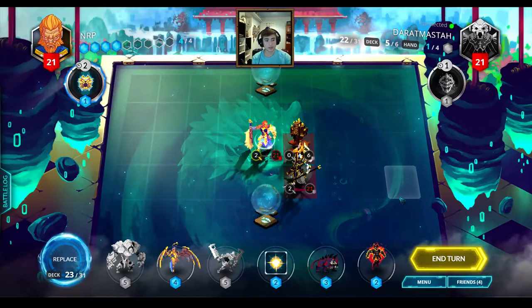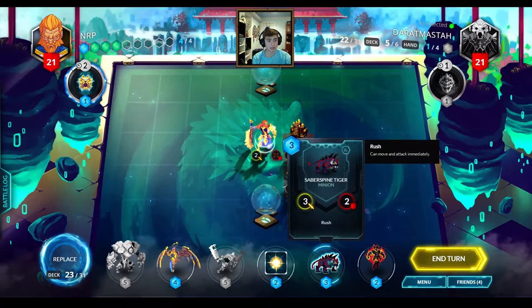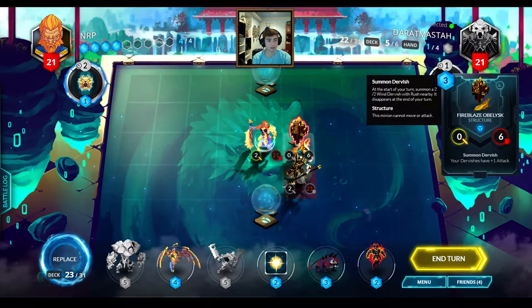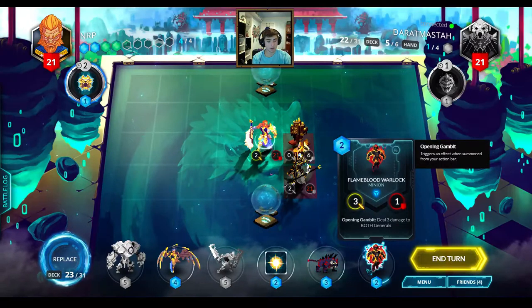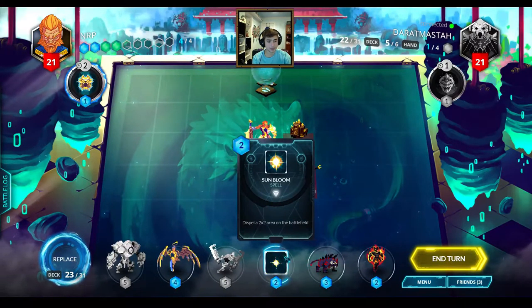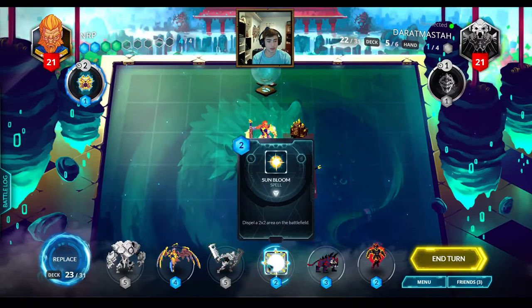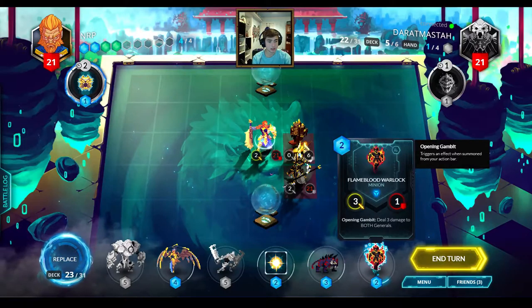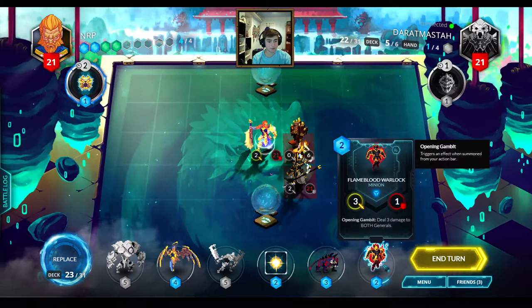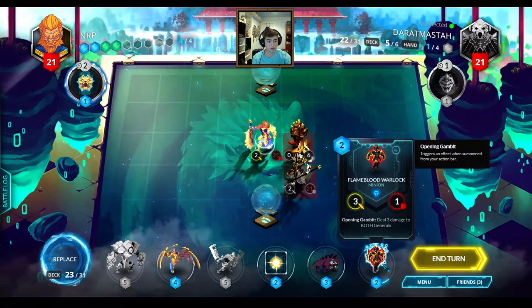Actually never mind - I don't have to dispel this because I have my bloodborne spell Roar. I can put down a Saberspine Tiger with over 5 attack and use it to destroy this Fire Blaze Obelisk. Perfect. And now I'm going to get rid of the - I want to keep my big drops because big drops are pretty valuable. Let's get rid of the Flameblood Warlock. Even though we seem pretty aggressive here, so he could be useful.